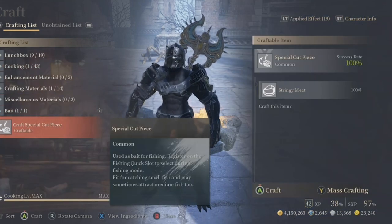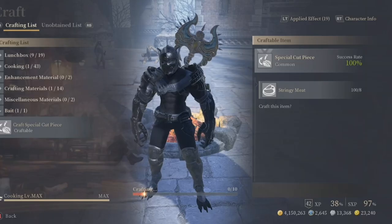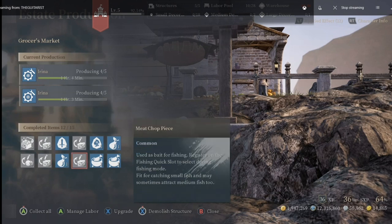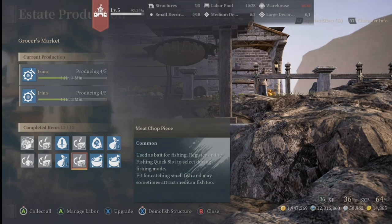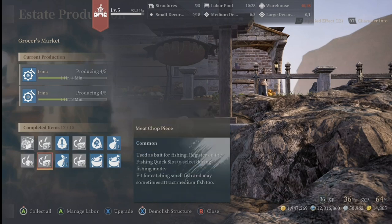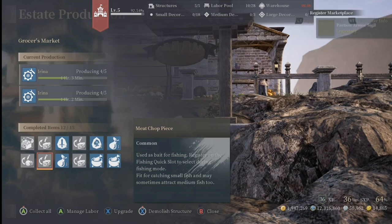The next two baits — meat chop piece and small fish meal lump — are much more difficult to obtain and are solely based on RNG and patience. You need to hire a blue grocer and put it to work using the required materials. Some grocers need harvested fruit and butchered meat, which are all estate materials available at the estate shop. Butchered meat can be farmed through animal tames like boars, and harvested fruit can be gained through estate workers in the orchard, giving the orchard a purpose beyond just timber.